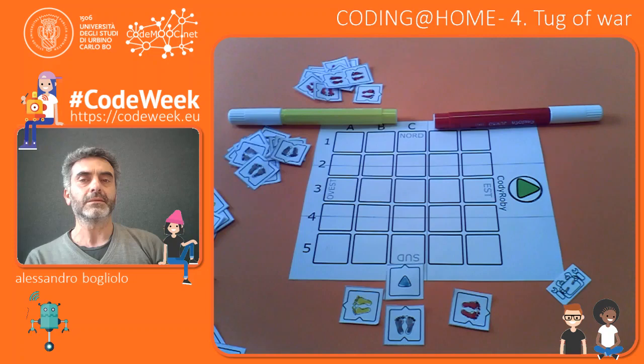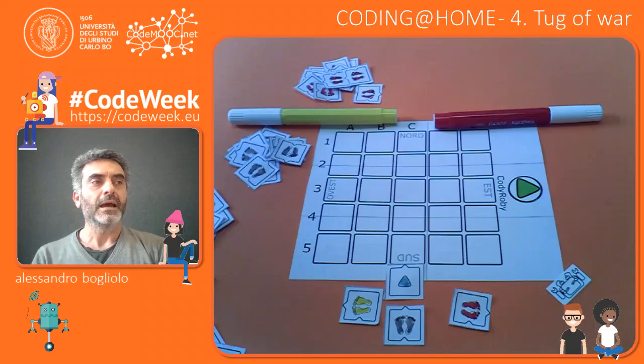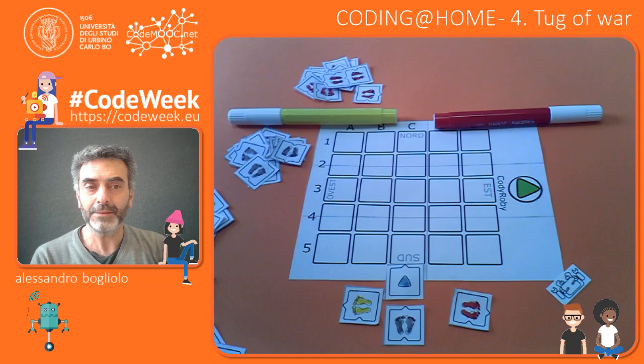If the path ends in one of the two leftmost boxes, then I will win. If the path finishes in one of the rightmost boxes, then Anna will be the winner. And what about the middle one? Well, the middle one will be a draw.